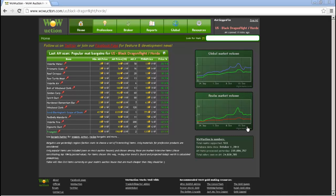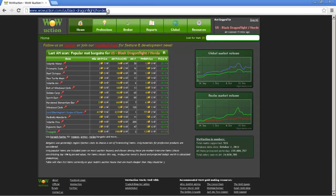This is an online application you can access within your browser. You don't have to have any type of membership. I'm not logged in or anything — I don't have a membership with this website, though there are probably a few others out there. This is just one I managed to stumble upon and have been taking advantage of recently. The site is wowuction.com and I have it set to U.S., Black Dragonflight, Horde. What you're seeing here is the last AH scan, popular map bargains for the server, and a basic layout of how prices have been fluctuating. As you can see, Volatile Water has gone up 20% in price.